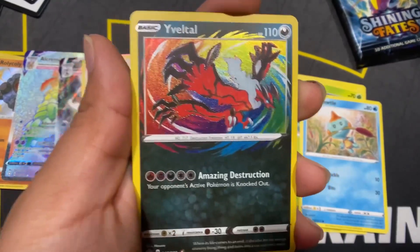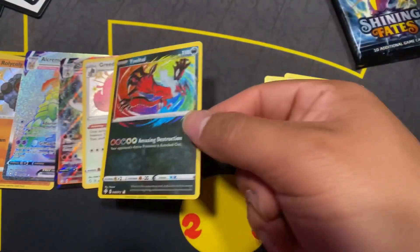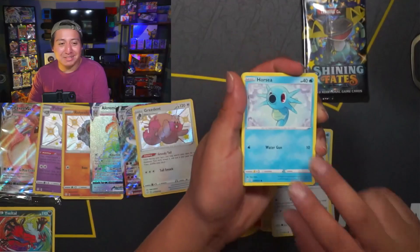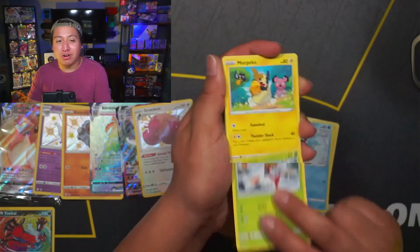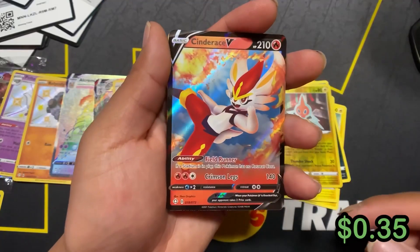I also forgot that within Shining Fates there's another subset called Amazing Rares — absolutely incredible, and another reason why I love this set. Down to the last two packs of the Shining Fates Elite Trainer Box — the luck has been absolutely insane. We got a Cinderace V for our last card. Within 10 booster packs I managed to get seven hits. Shining Fates is definitely a set to open for new collectors.